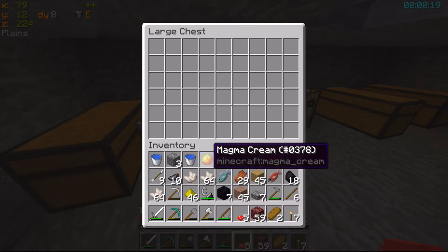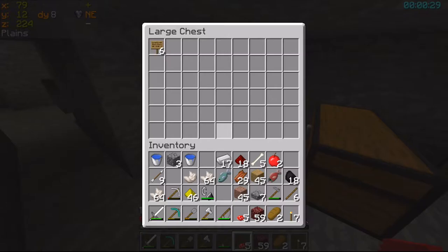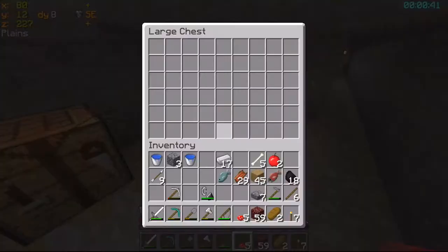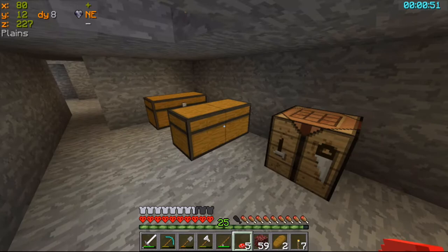My inventory is horribly full, I need to throw out a few things. Here is where I'll put some of the things that I need for my building. And then in here I'll start putting a few foodie things that I'm not going to eat immediately — I'll call zombie flesh food as well.